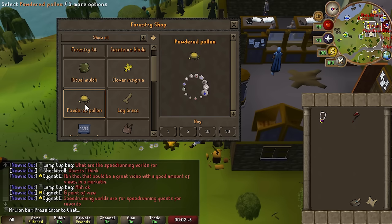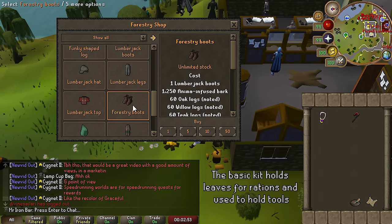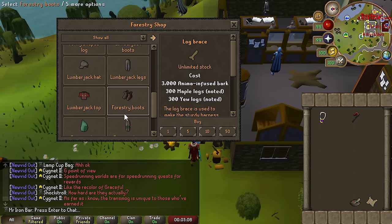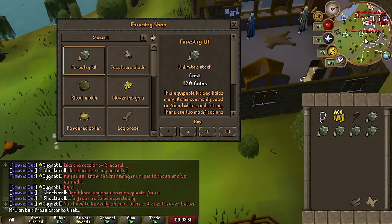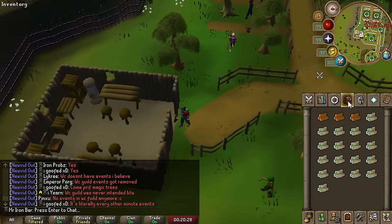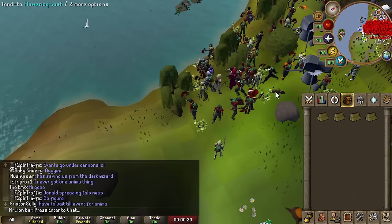You get items while doing the events, which you can store in the Forestry kit. The Forestry kit is 120 GP, so it's effectively great. Everything else you'll have to buy with anima infused barks and some other things like logs. Let's go ahead and buy the Forestry kit. Oh, I guess you can just have multiple. Okay, we have a problem — they essentially made it not work in the Woodcutting guild anymore, which is kind of whack because it's the Woodcutting guild. Oh my god, there's so many people.